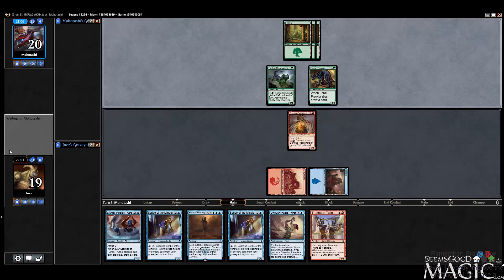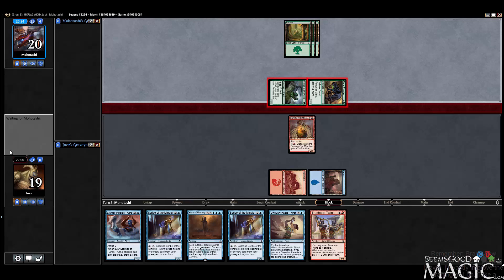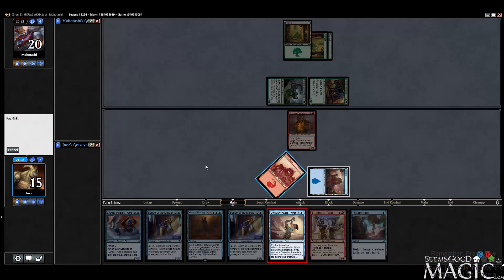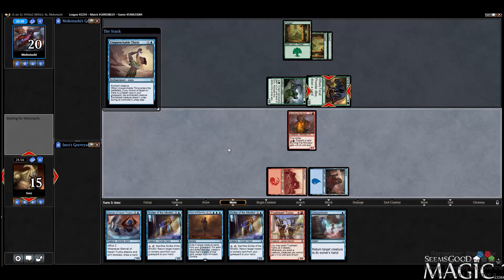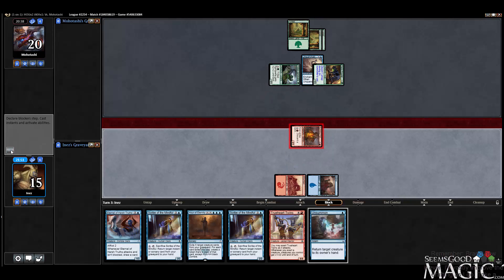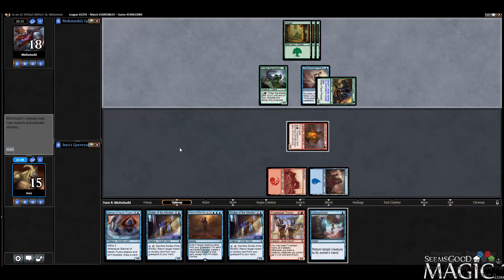No white mana yet — I guess that's a good sign. Bashing away. At least the Prowler is a good Unquenchable Thirst target. So let's do this on this dude and then get in for two. Granted they can deal more damage with the Sandwalla, but I feel like the Feral Prowler is more value — I'm more worried about it.